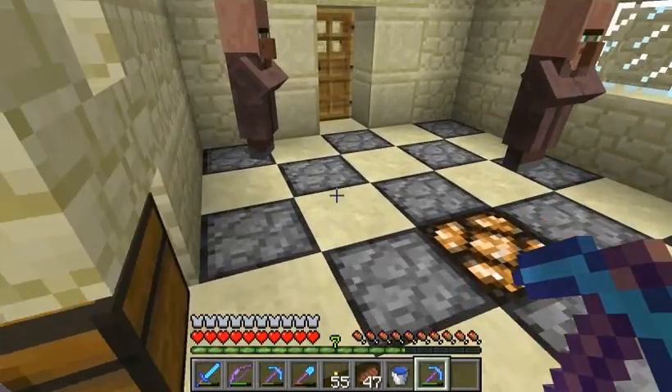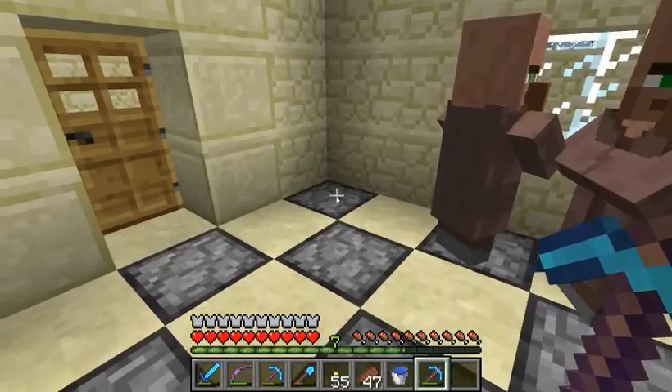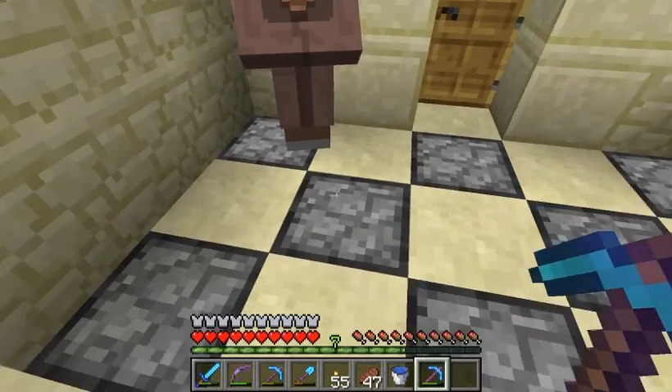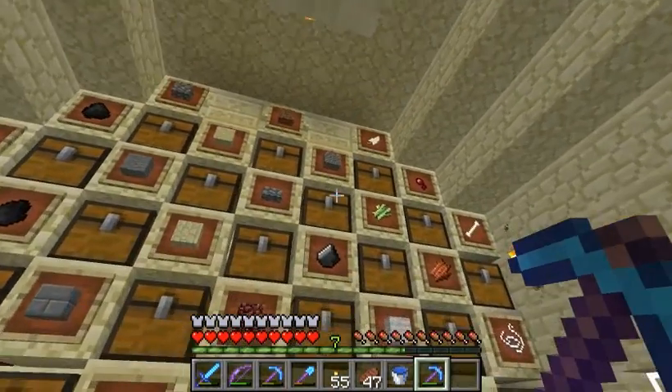Let's go ahead and smelt up all of our iron. Just cut it in half there and cut that in half. I'm surprised I was able to get in there. Let's do the gold. Let's put away this other stuff real quick.